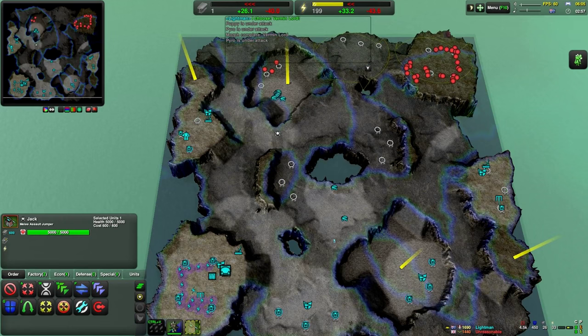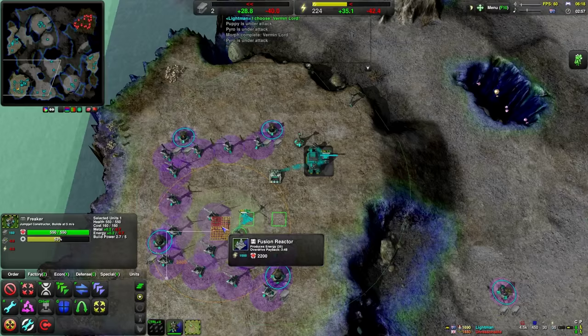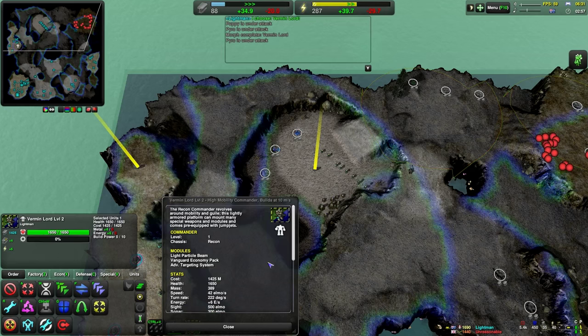He's got quite a few things in his base - must be wind gens, I'm guessing. Interesting expansion pattern there, but anyway. And build a quick one of those. So yeah, I think it's a good old Vermin Lord. I don't think he's actually seen it yet. Anyway, he's got Conway Pack and Particle Beam targeting system.